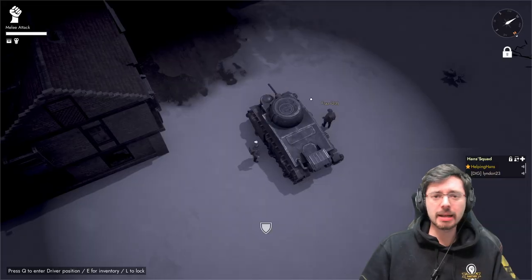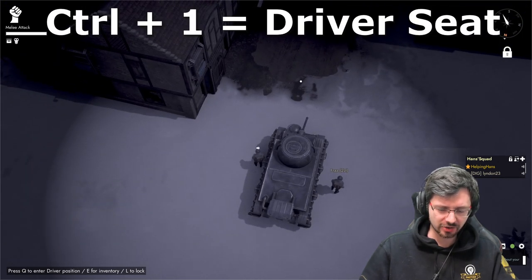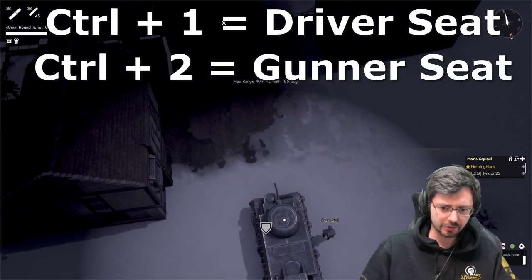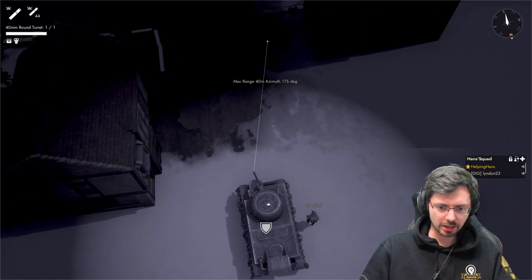Number two: changing seats. Tanks have many seats. The driver's seat is always on the left hand side, so you press Q to get into the driver's seat. Press Ctrl+2 to switch to the gunner seat, and press R to reload the gun.